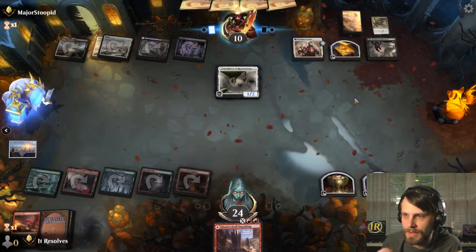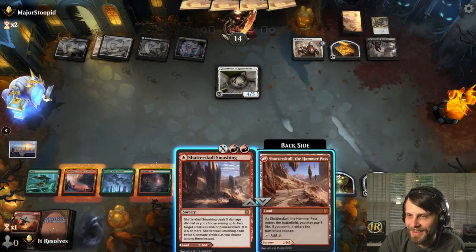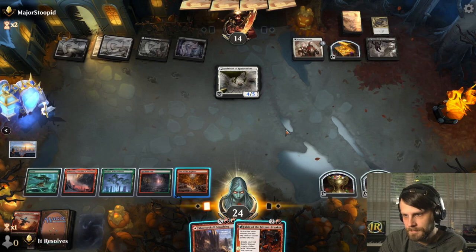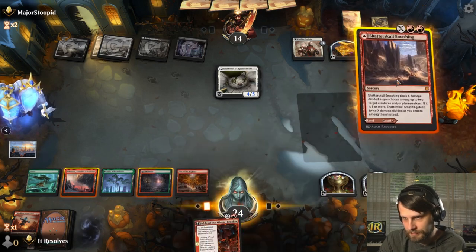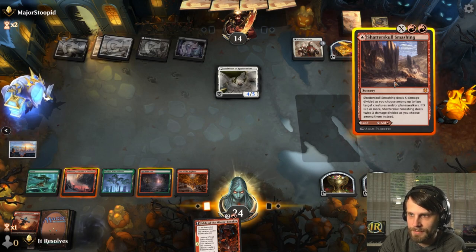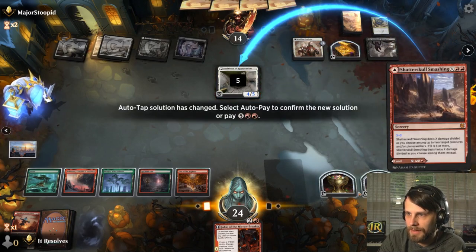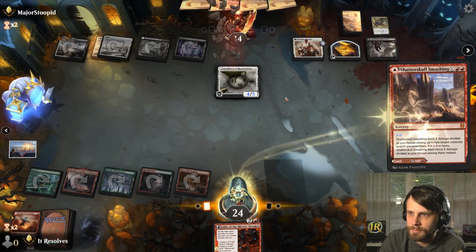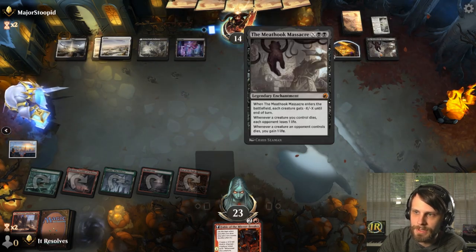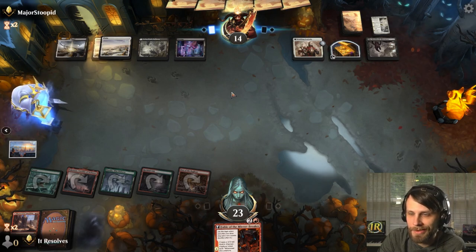Oh, they just have this for three — that's super good. That's highly annoying. So what can we do here? I kind of think we just have to go for this. It kind of sucks but we have to spend all of our treasure. I don't think we can let that thing stick because it's going to start creating more 1-1s which leads to more damage for us. While we do have to spend a turn to answer that, I think it's just the best play.